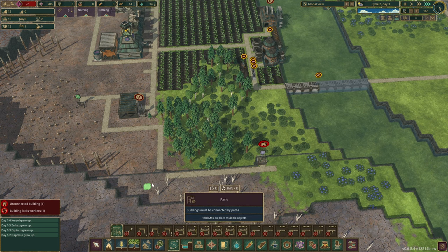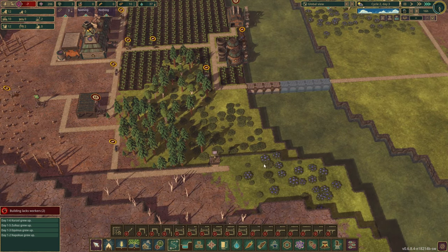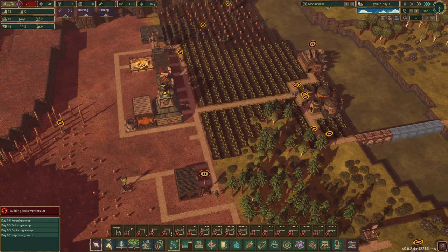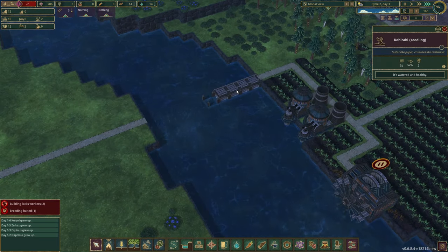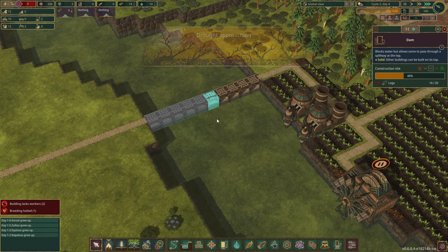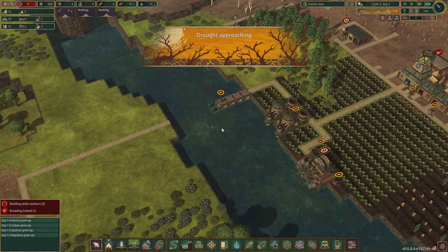That building lacks workers — okay, there we go. I did not have that set up, but we are getting some berries from there and these should start becoming fully mature. And look at this — this dam is getting built. Oh no, another drought this soon. I've never played Hard difficulty, but this is rough.